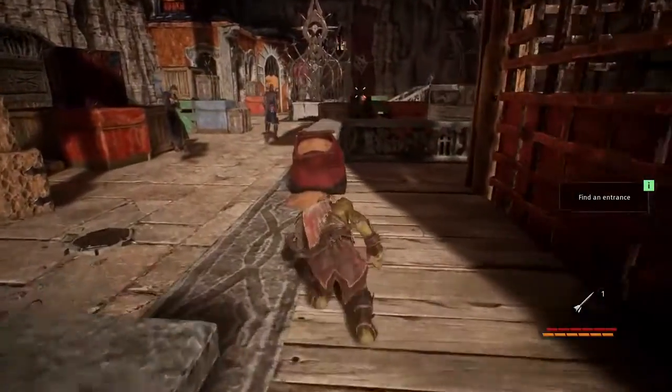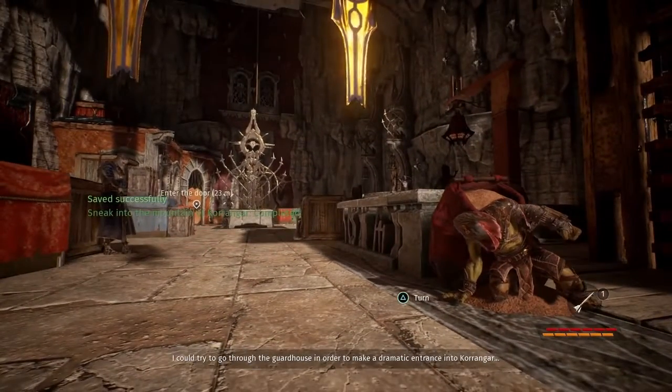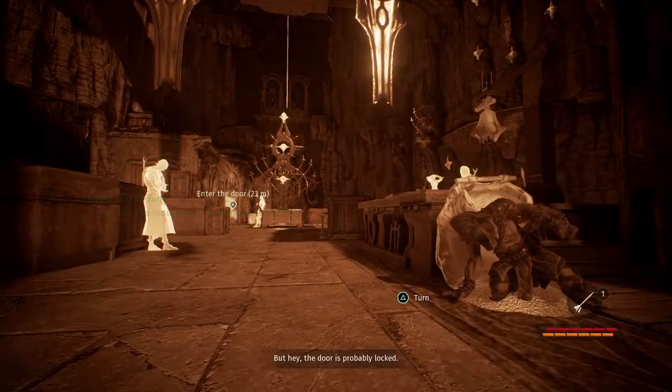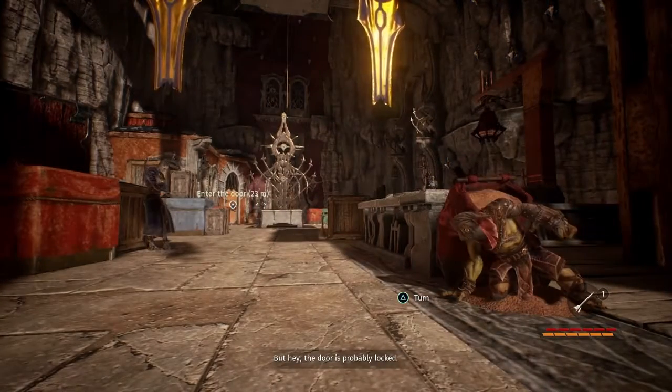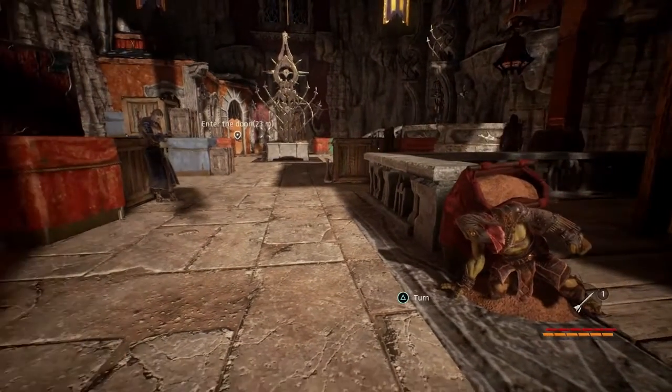On the bottom right of your screen, you'll see an orange bar. This is your amber, used to power Styx's magical abilities. Getting from A to B in this corridor is difficult with the amount of enemies patrolling, so clever use of the amber will illuminate useful and dangerous objects in your path, allowing you to make better decisions on how to move.